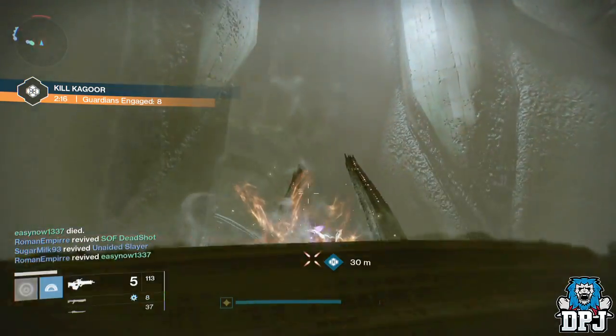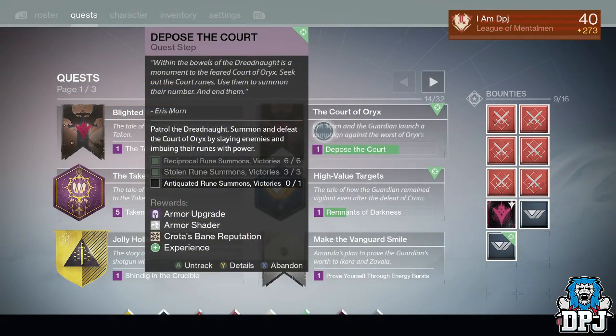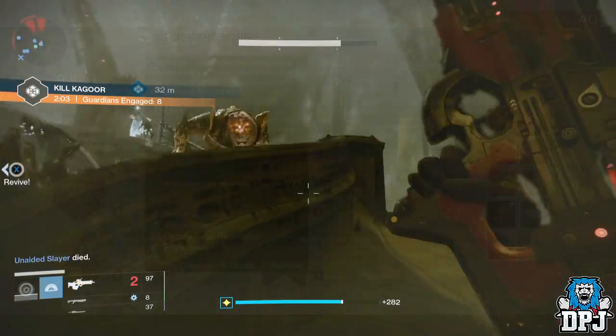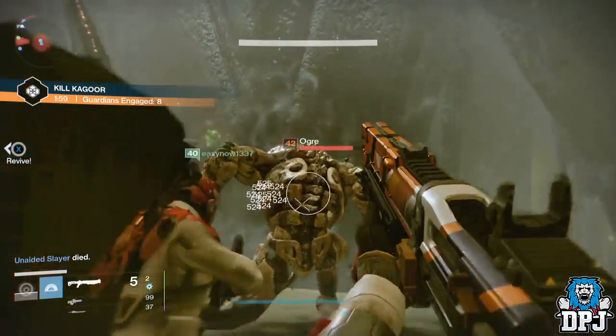What's going on guys, it's your boy DPJ here today with another Destiny video. In today's video I'll be showing you guys the loot obtained for doing the 'Dispose the Court' quest from Eris Morn. For this quest you get a shader and an artifact offering 300 defense.